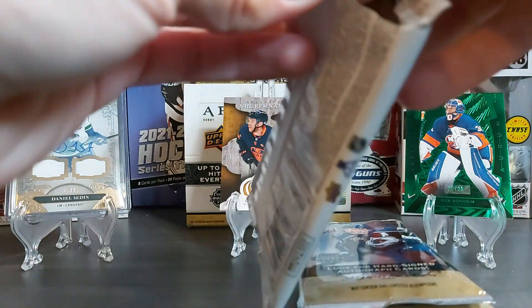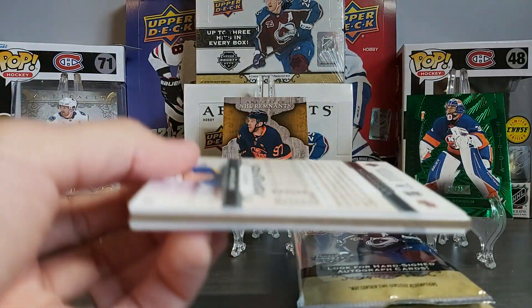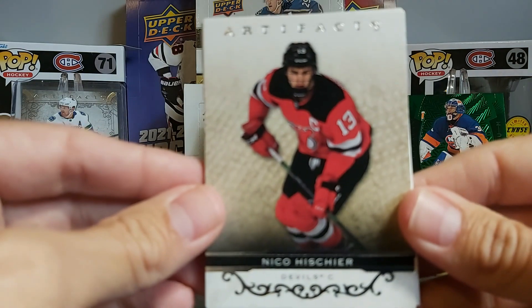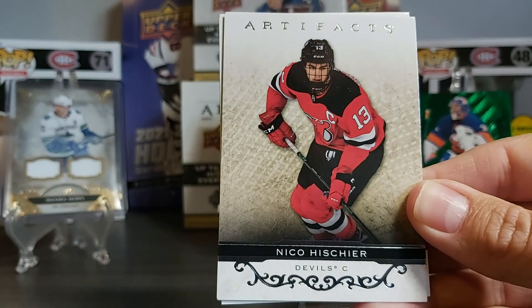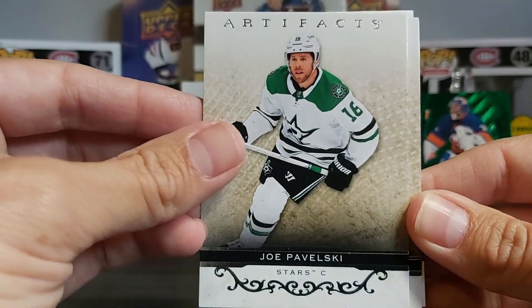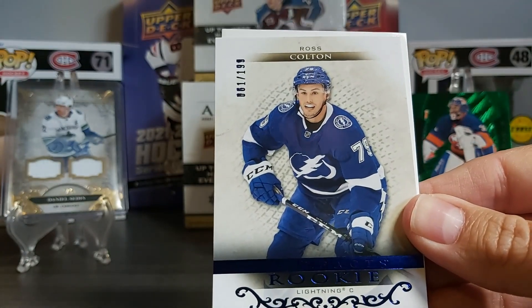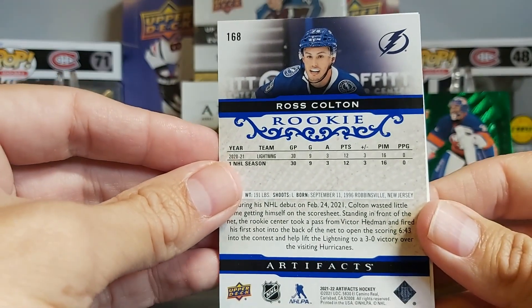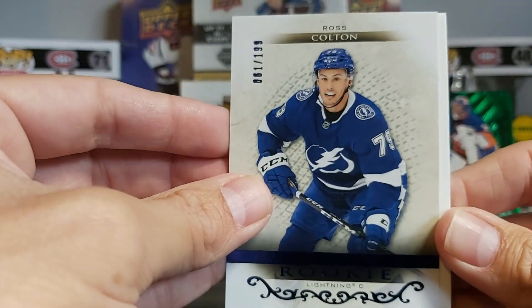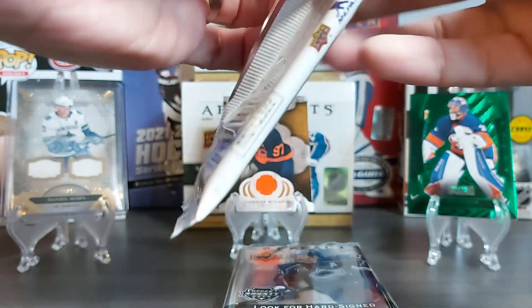Let's see what we have. Nico Escher base from the back, Sam Reinhardt, another base — Joe Pavelski — and our insert is another rookie. This time it's Ross Colton out of 199, just an Artifact Rookie out of 199. All right, half the box is gone — four more packs to go.